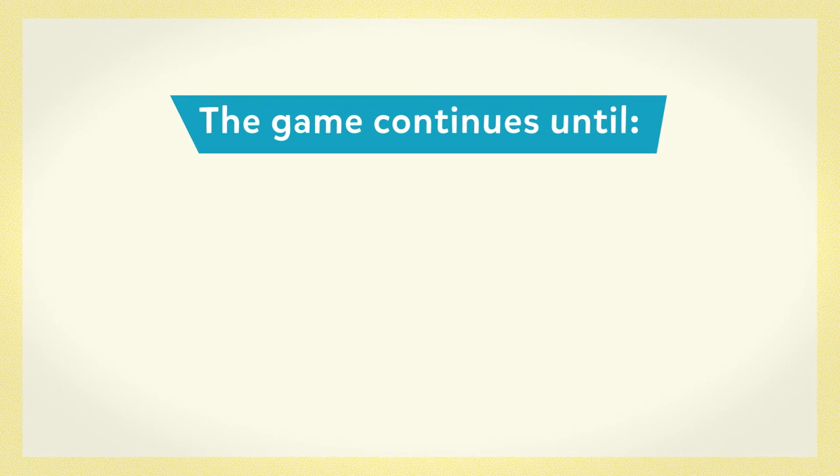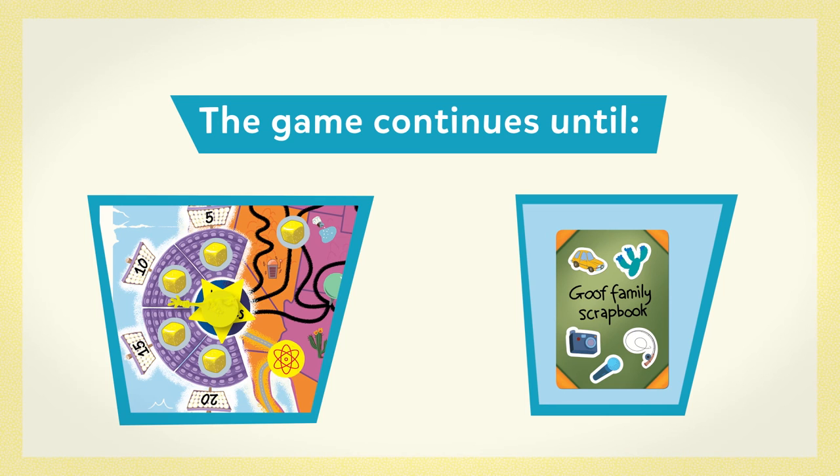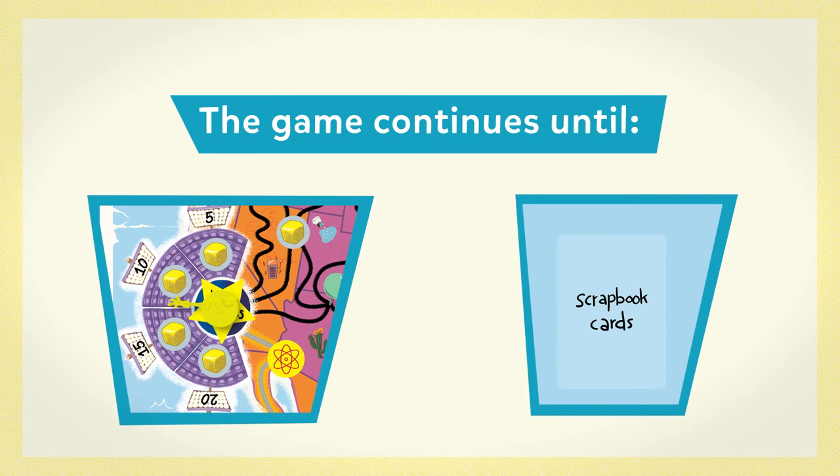The game continues until one of two things happen. If Powerline reaches Los Angeles, finish the current round and then play one final round. Or, if the scrapbook deck runs out, Powerline moves directly to Los Angeles, finish the current round and the game ends.